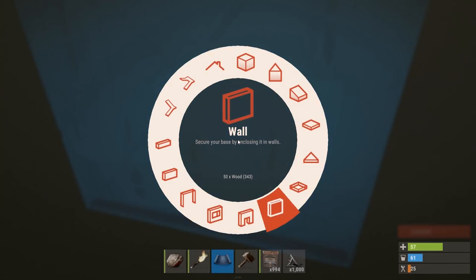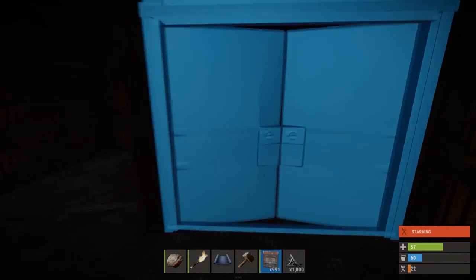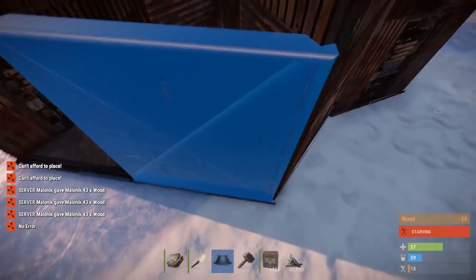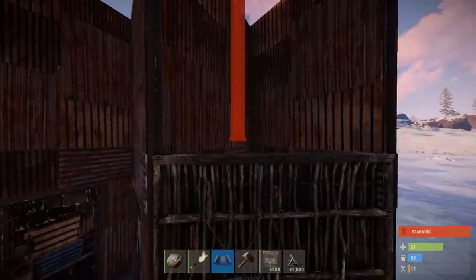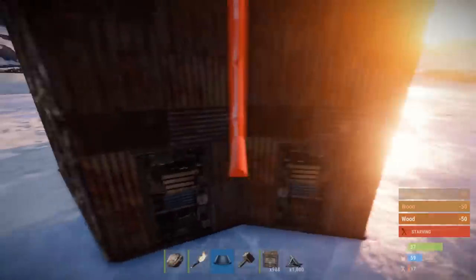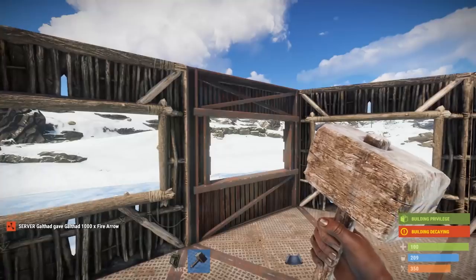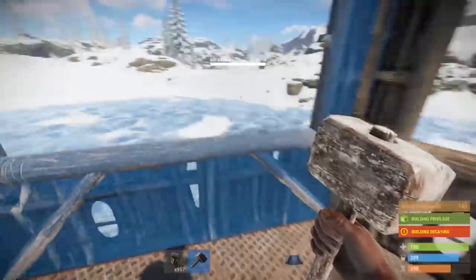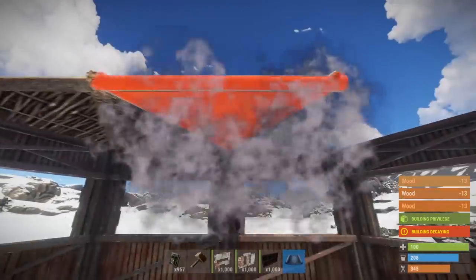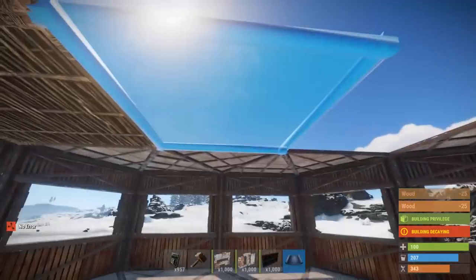Substitute things when you hit a blueprint wall: stairs instead of ladder hatches, double doors instead of garage doors, sleeping bags instead of beds — just make sure you do get all those things sorted eventually. Metal base is priority one, and priority two is getting the shotgun trap blueprint and farming gears and rope for them. Get as many up as quickly as you can, and get at least one full stack of handmade shells inside each one. Do not get lazy with this — if they find a way to drain a trap, you want it to take them a very long time.